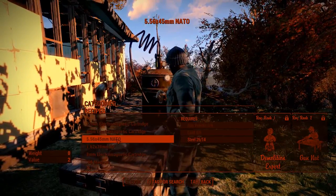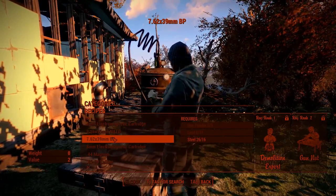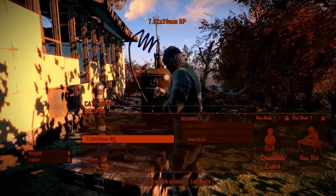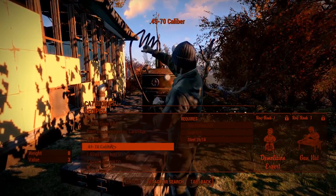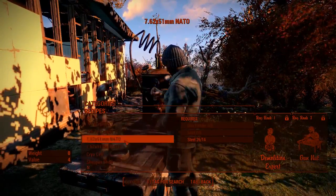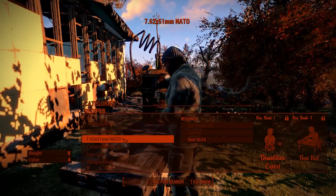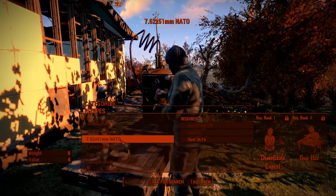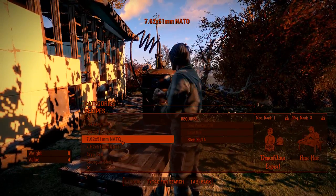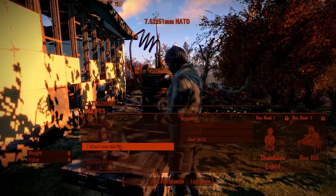We have the .556 ammo, which is useful if you have the Nuka World patch, the Nuka World DLC, and the Far Harbor DLC as well. This ammo was previously called the .308. The .762 is a more classic round used in many automatic weapons.